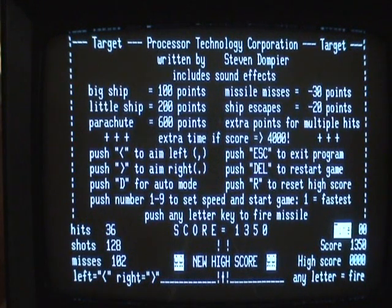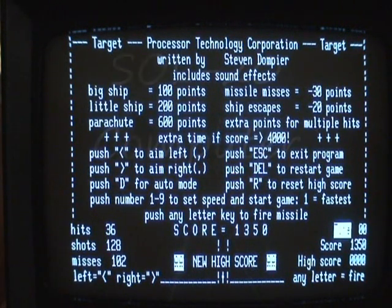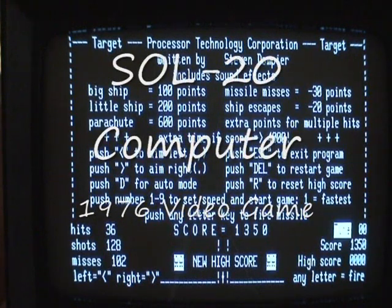All character-based — no graphics on this. Just 1s and Os and As, Bs and Cs flying across the screen. Every ship, every bomb, every missile is just characters. And this is, again, on a Sol computer, 1976 vintage.